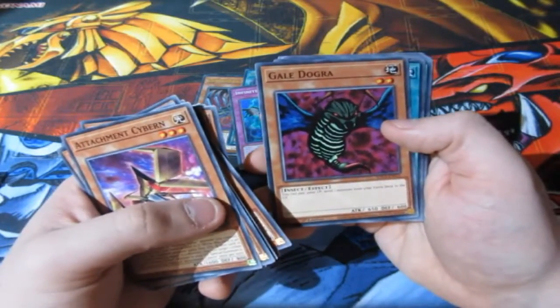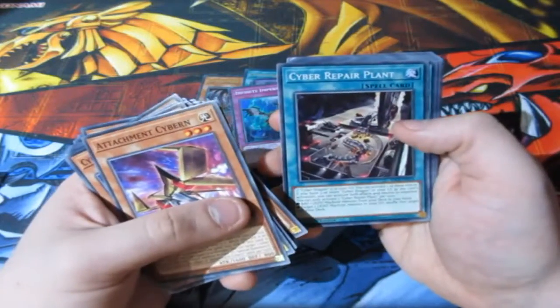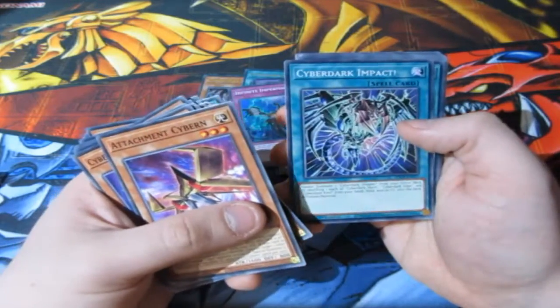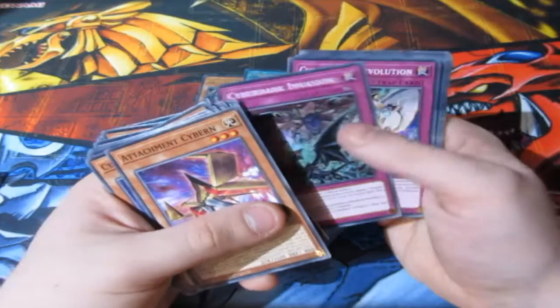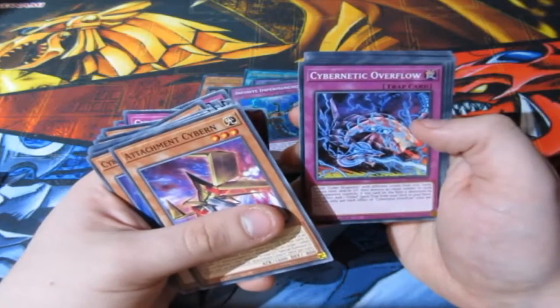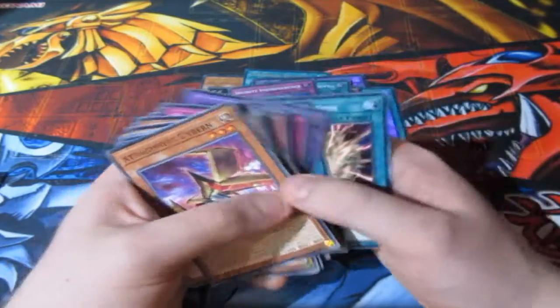We've got Sky Slasher, Galo Dogra — which is an old-school card from back in the day, good to see that come back. You can pay 3,000 life points and send one monster from your extra to your graveyard. We've got Cyber Emergency, Cyber Lord, Fusion Cyber Dark Impact, Cyber Dark Inferno, Future Fusion, Fusion Tag, Machine Duplication, Limit Removal, Power Wall — I call it Haunted — and of course Canadia with Cybernetic Overflow.